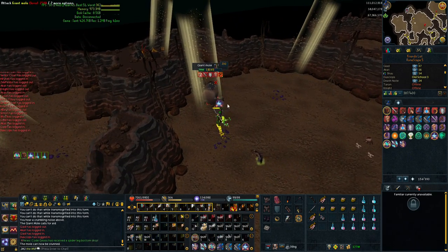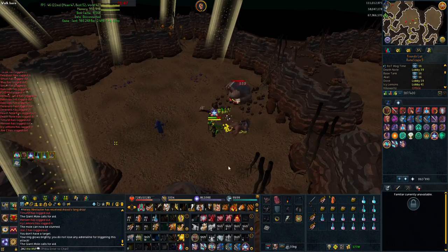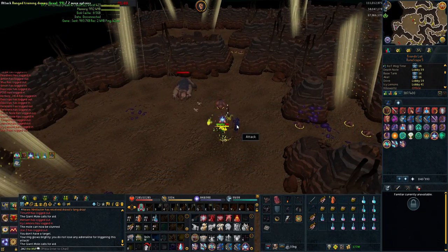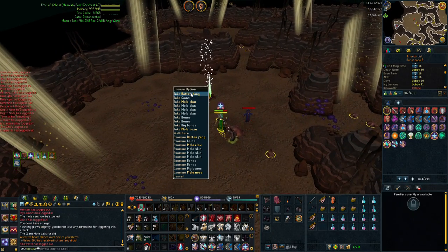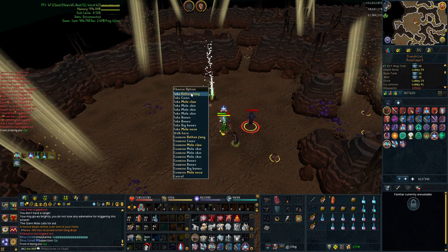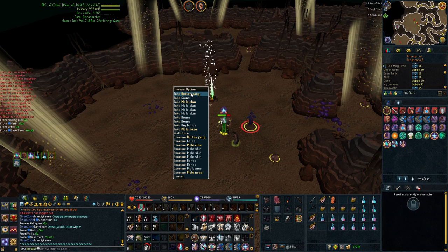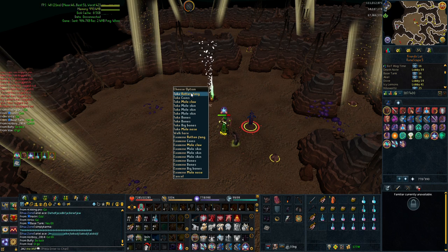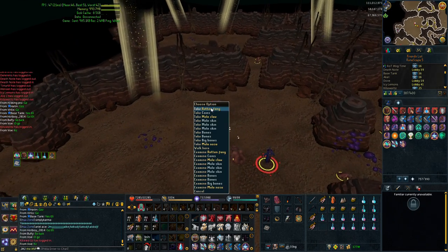I don't want to go into too much detail about why this method works and the mechanics behind skipping phases, but it's basically about dealing combo DPS at certain points just before thresholds to push it past that, so it skips digs and means you don't have to run to all four rooms every time. That's it for this one guys — I hope you enjoyed, I hope this is helpful, and if you do decide to go and get the mole pet I hope this helps. I'll see you guys in the next one.